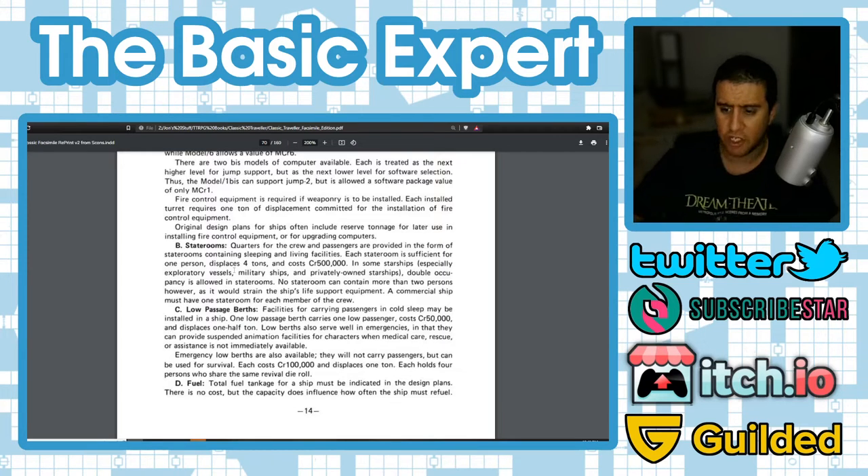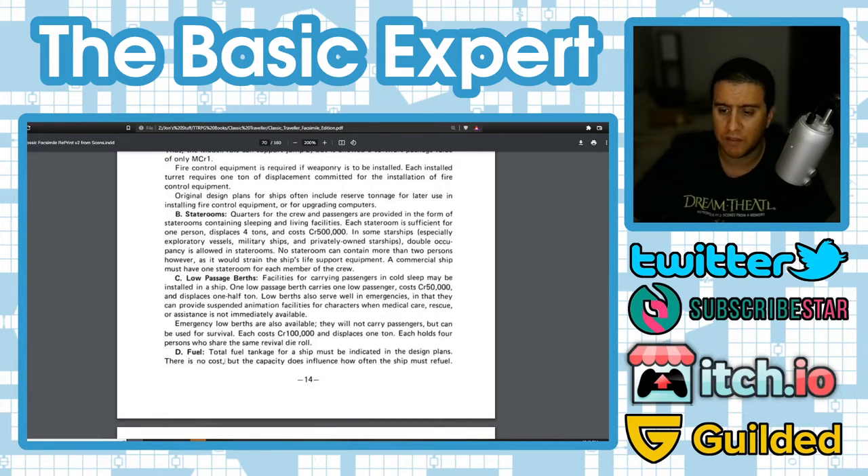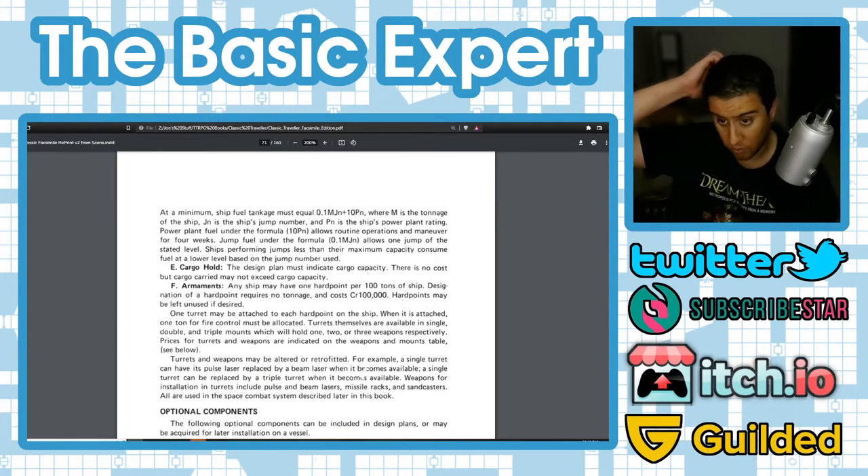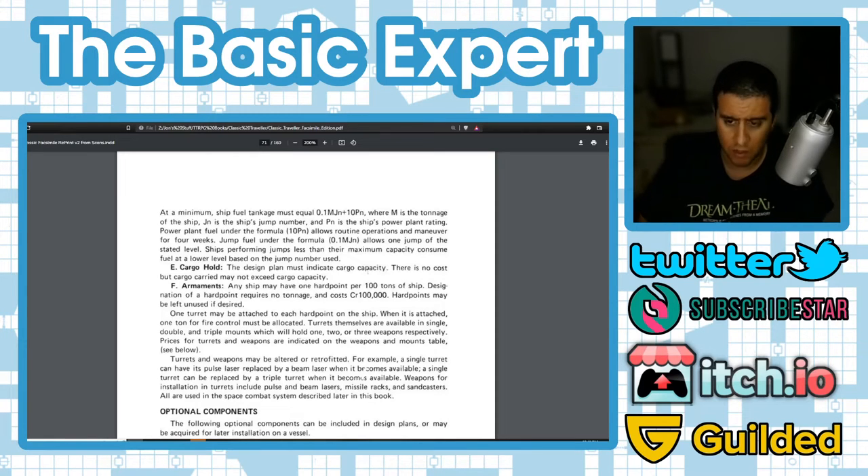Total fuel tankage must be indicated in the design plans. At a minimum, fuel tankage must equal 0.1 × JN × M (jump number times tonnage) plus 10 × PN × M (power plant number times tonnage). Power plant fuel under the formula 10 × PN allows routine operations and maneuver for four weeks. Jump fuel under 0.1 × M × JN allows one jump of the stated level. Ships performing jumps less than their maximum consume fuel based on the jump number used. Cargo capacity must also be indicated; cargo carried may not exceed cargo capacity.